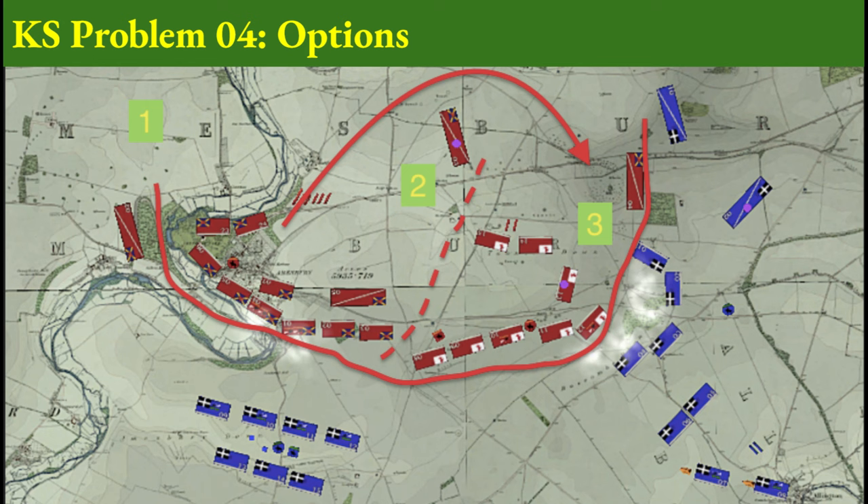Consider three options. One: given the high ground to the east, take advantage of that and hold the current position. Two: pull the Eastern Corps back, shorten your lines and strengthen your overall defense. Or three: reposition the reserves in the west to strengthen the defense in the east. What are your orders?